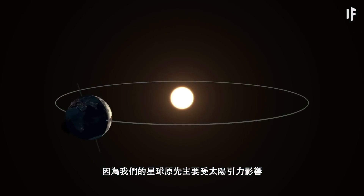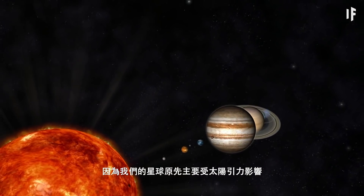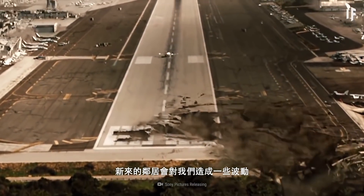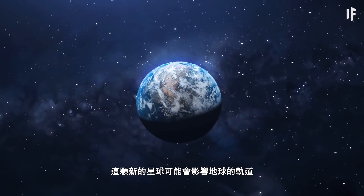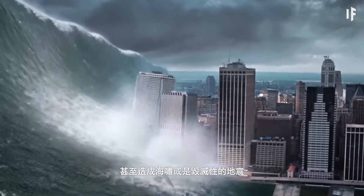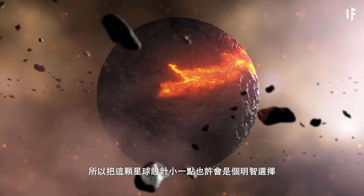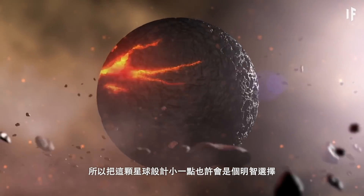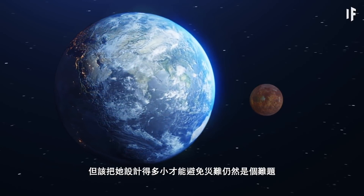This proximity would have some significant repercussions on Earth. While our planet is primarily impacted by the gravitational pull of the Sun compared to the pull of other planets, this new world would cause some disruptions. It could shift our orbit and even cause tsunamis or devastating earthquakes. So it would be wise to make a planet smaller than Earth, though just how small it would need to be to avoid catastrophe would still be a gamble.